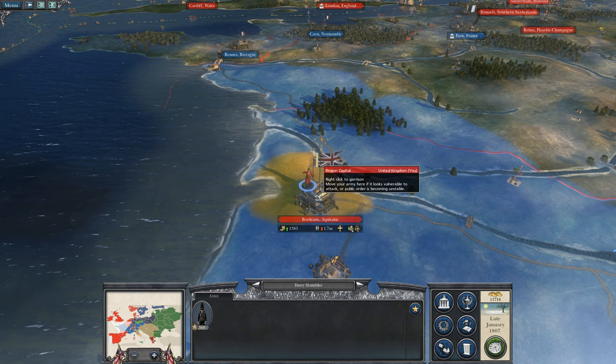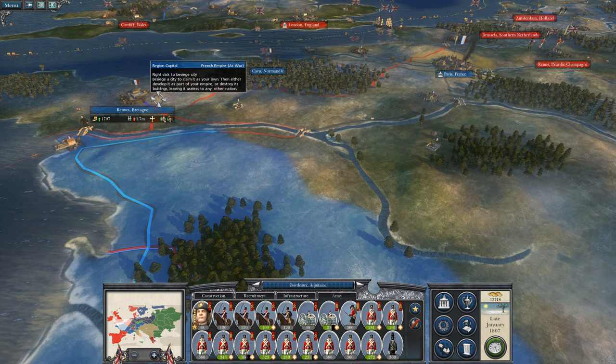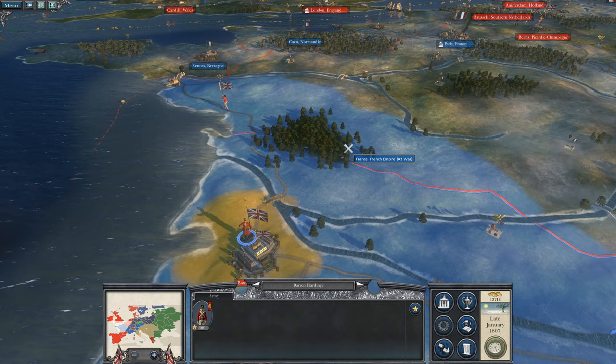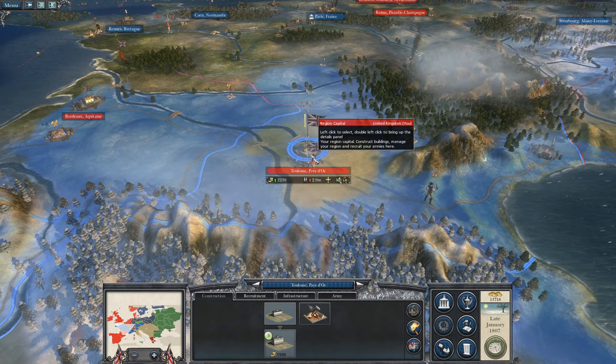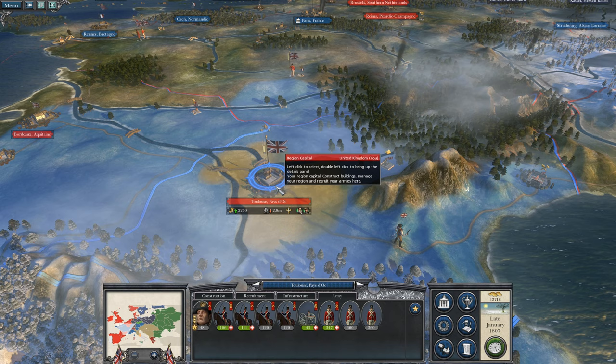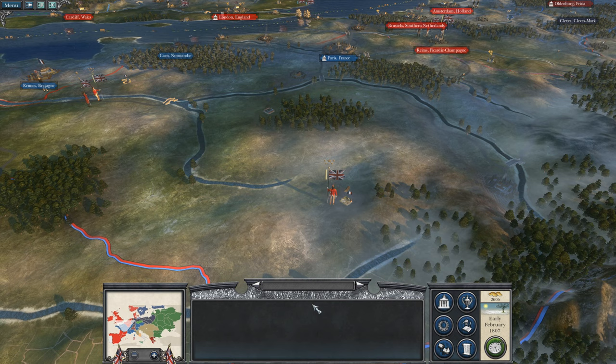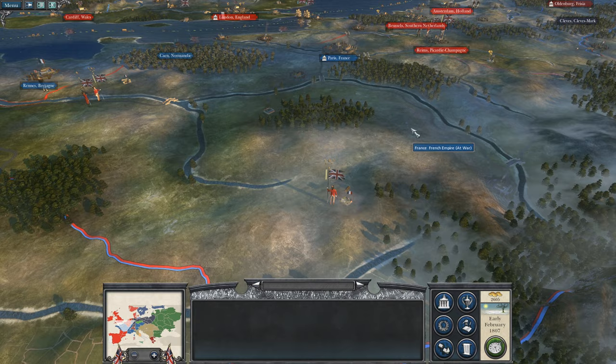Unfortunately we lost Paris, but we'll be able to retake it. We've got a full stack here in Bordeaux and we've still got those Highlanders kicking it. We'll push towards Paris — maybe throw everyone at Paris and just secure the North. We should have four or five full stacks in the same theater for the first time with Wellington. Napoleon's back in there — is that where he's convalesced? Let's move everyone up and retake Paris.